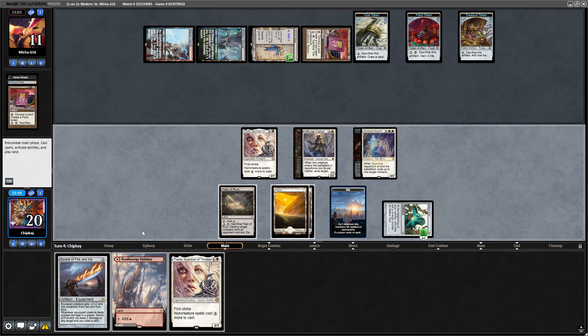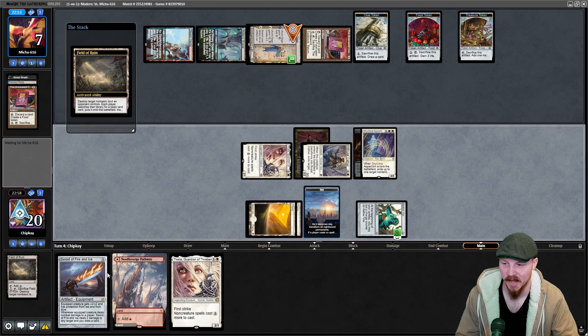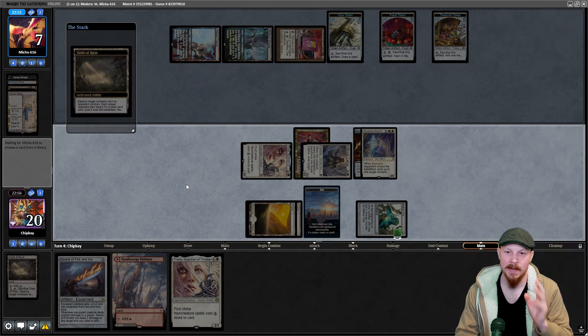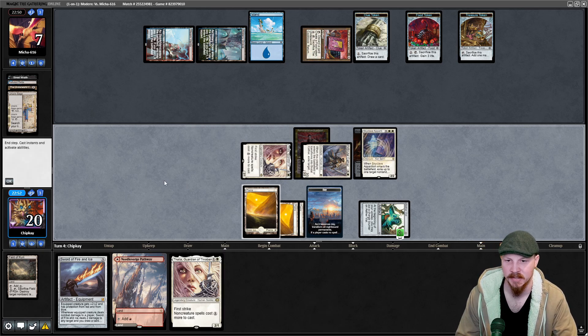Maybe we don't play the pathway so they don't know we're red. We've got Field of Ruin so we can't even cast the Sword of Fire and Ice anyway, so we won't play the pathway. We know our deck list — our opponent doesn't need to know any more than we need to show them to win. Pass the turn.